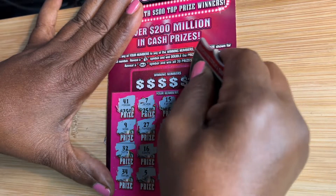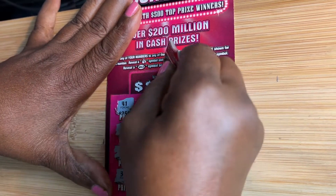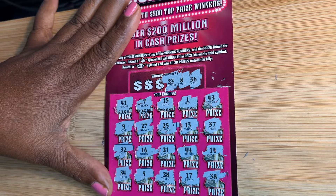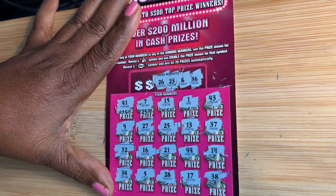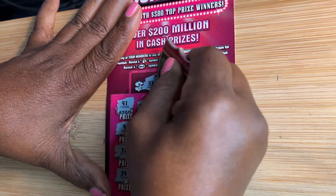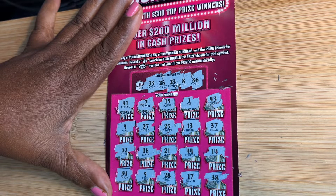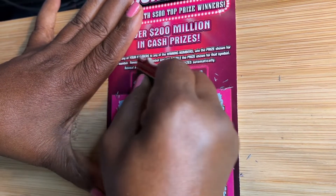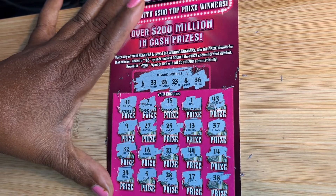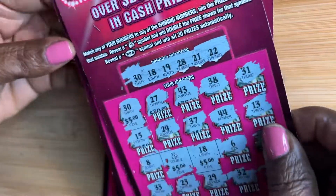Let's see if we can get a matching number. 36 — not here. 8 — one off the 9. 23 — the reverse of that 32. 22, 26 — one off that 25. 33 — one off the 32 and one off the 34, but we do not have a 33. Our final number is 6 — one off the 6, one off the 7, one off the 5. We did not get another win.